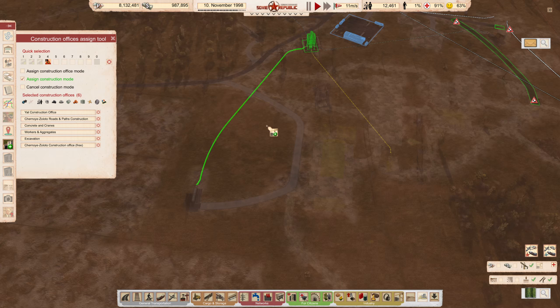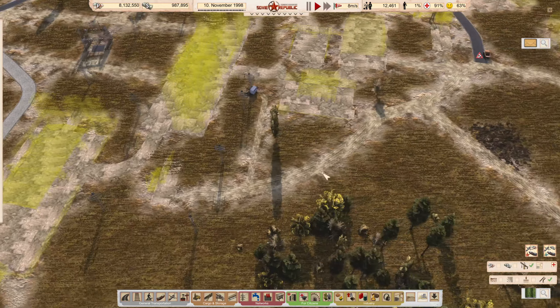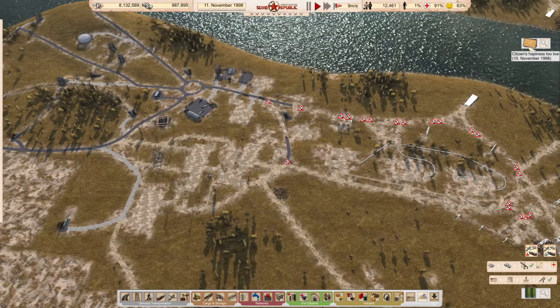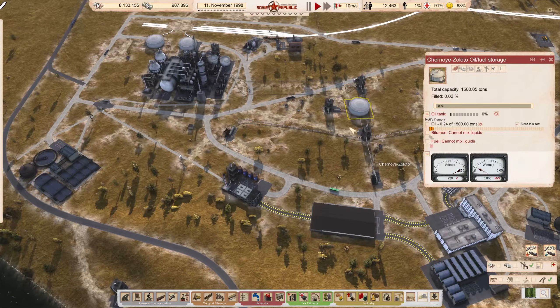For some reason these pipes aren't connected. Don't really need this one just now because we can't build that until this road's done, and I don't want to start building anything else. We have plenty of oil — it's not hitting zero at all, doesn't even get down below 0.2 I don't think.